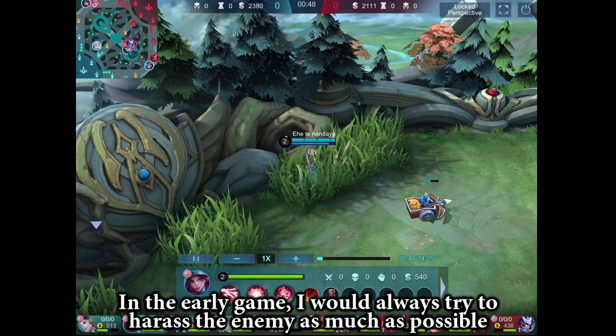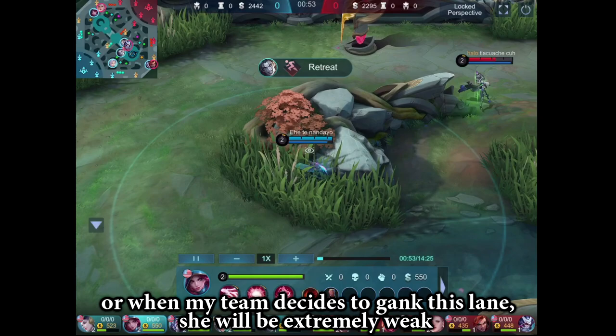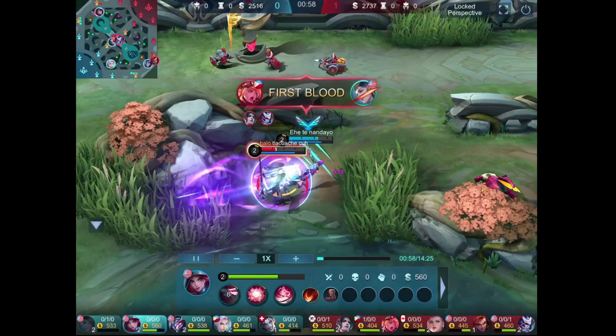In the early game, I would always try to harass the enemy as much as possible, so later I can kill her. But when the enemy decides to get into this lane, she will be extremely weak so we can easily turret dive her.